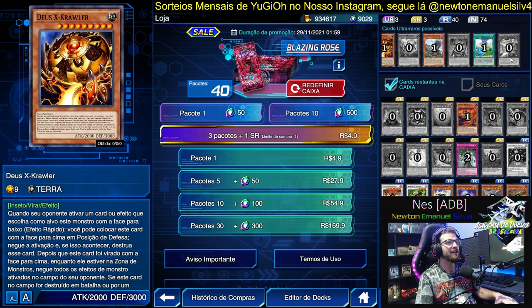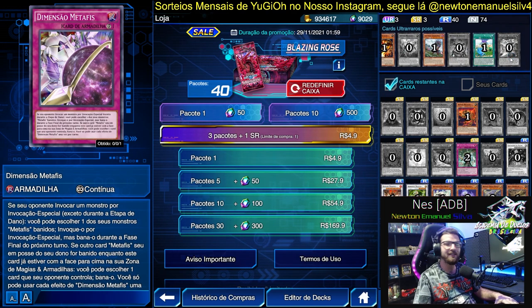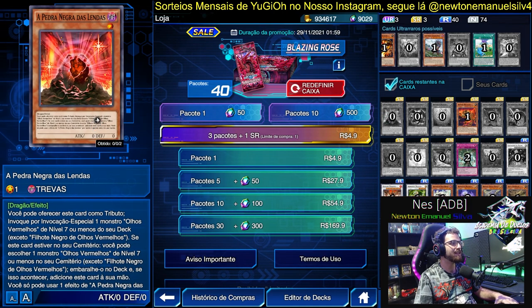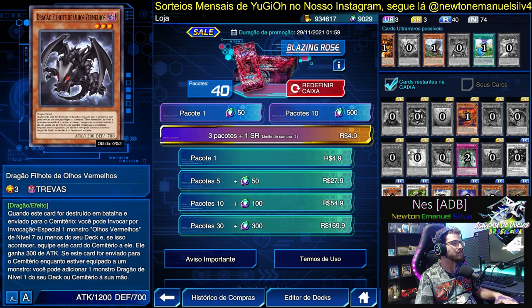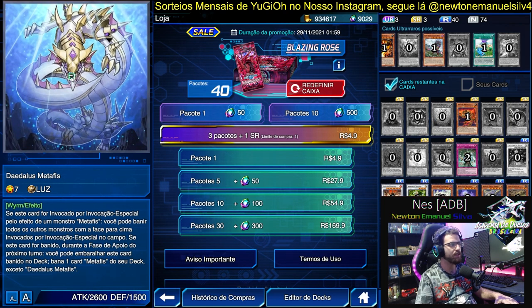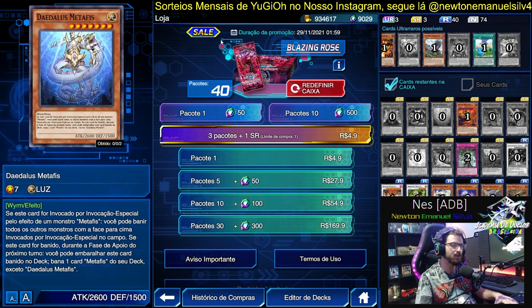It's one of those decks on that famous list I've been talking about since the beginning of the video — decks that nobody cared about in the TCG but became strong in Duel Links. Metaphys. We have Black Stone of Legend here — it's worth getting, very good! And Metaphys Daedalus, which is one of the big bosses of Metaphys.